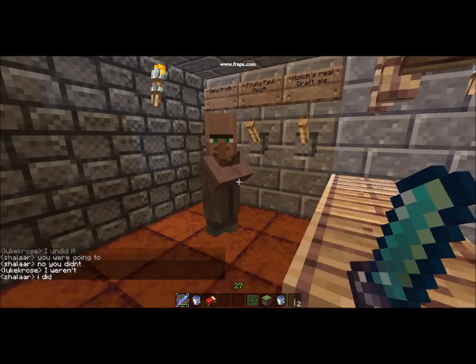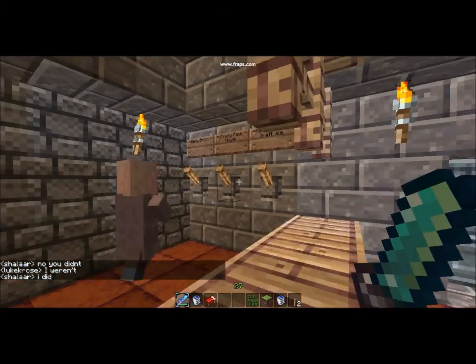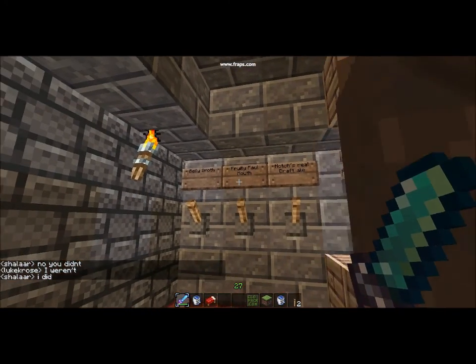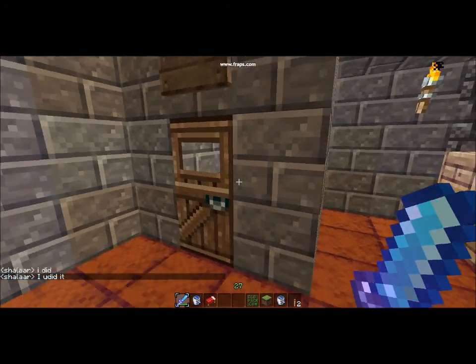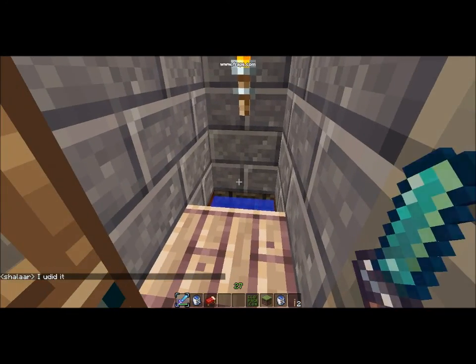This is our shop — it's got quite cool names like Belly Broth, Fruity Falmouth, Notchie's Real Giraffe Dial. It's also got a few seats and a toilet, so you just chuck what you want in there.